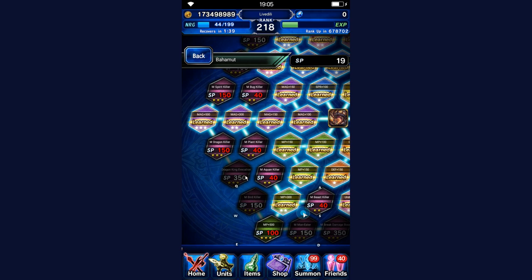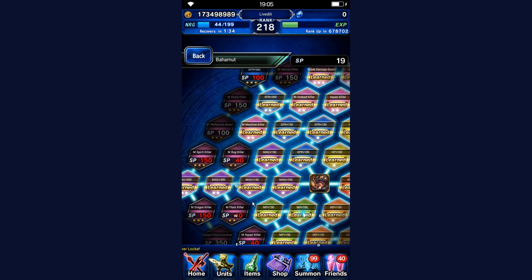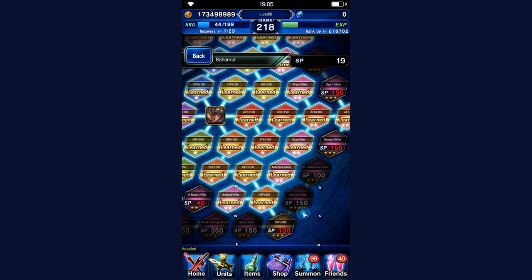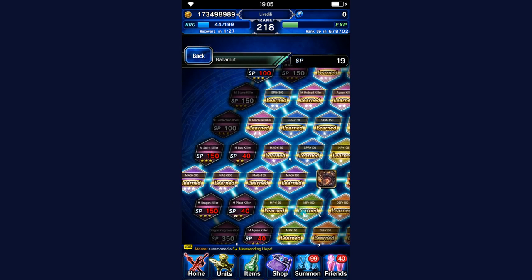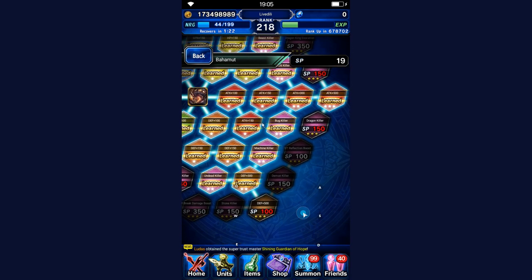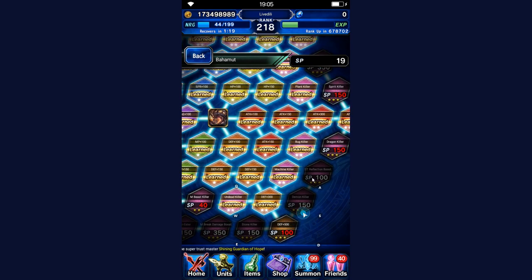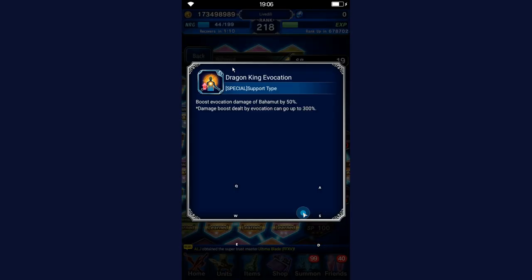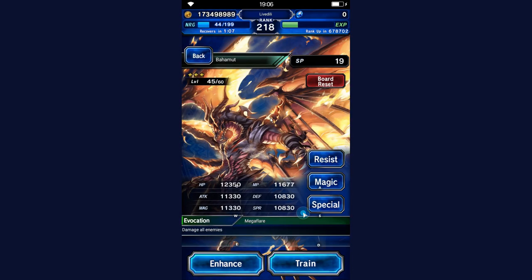You can make a case to leave out the Dragon King evocation stuff. It's 700 SP and I think those are better invested elsewhere. The evocation stuff is what I'm getting last on this grid. I want killers first, then the reflection boost, and at the very end the evocation stuff — and I might not even get the evocation stuff. Evocation from espers is not the same as evocation damage, just to clarify.